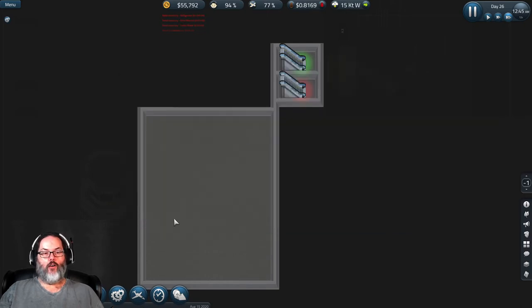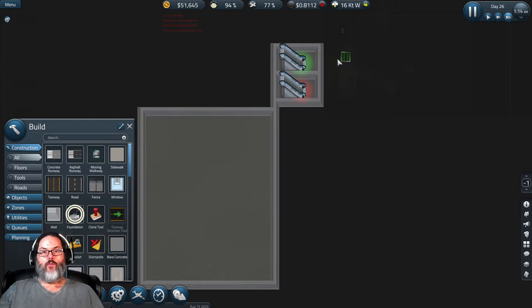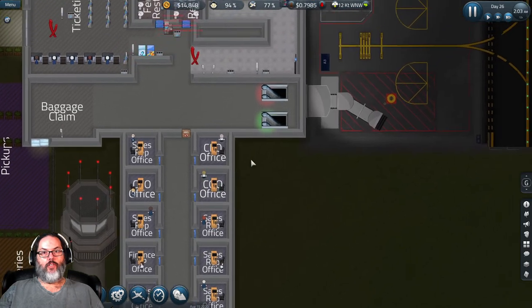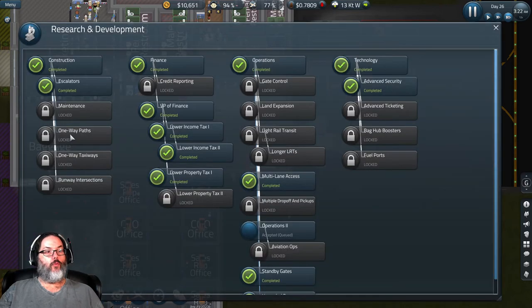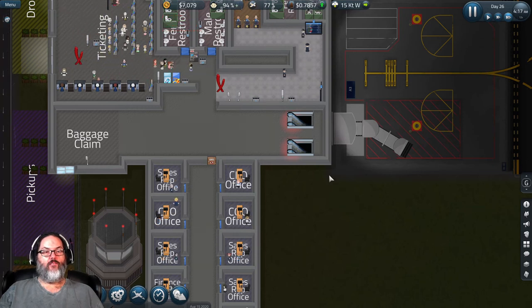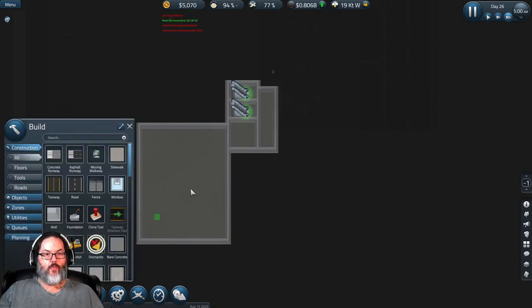The day is over — how did we do? Forty-six thousand dollars! Things are going well. We build a little walkway and get them working on that. On the escalator, remember red is down and green is up. Once we have one-way paths, we want passengers to leave the baggage area without being able to come back in — that's very important. We'll wait for more flights and money to come in, and we're not opening that section until we're actually ready.